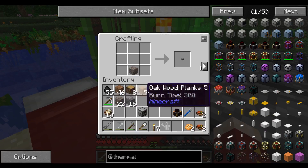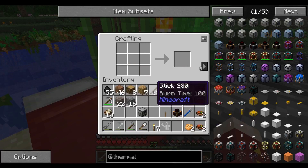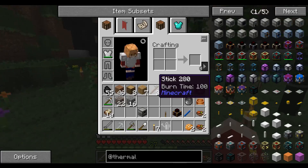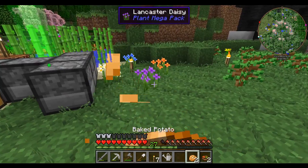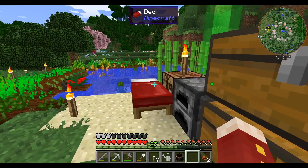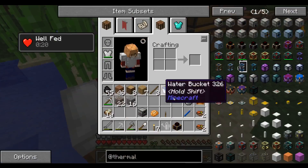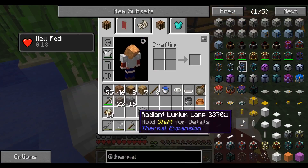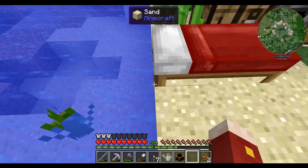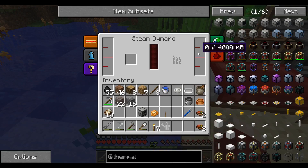There's our steam dynamo. I believe we need a lever for that — let's quickly make one. Boom, there's your lever. We can power this and place it over a water source. Wait — do I actually need to put water into this? That's a pain in the ass. Oh my god, I would seriously hate to have to do that. So for now, let's see — maybe put it by our bed. Can I make a cable? Is that possible in this game?